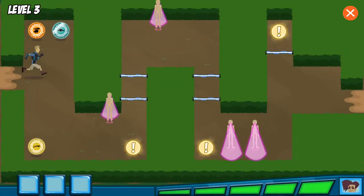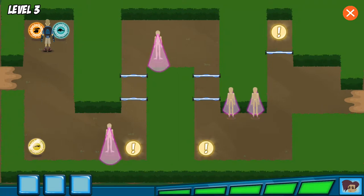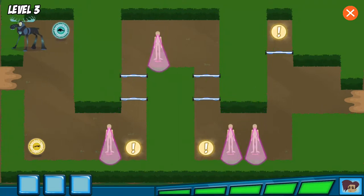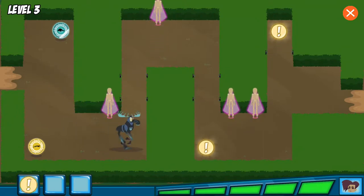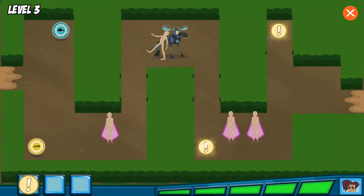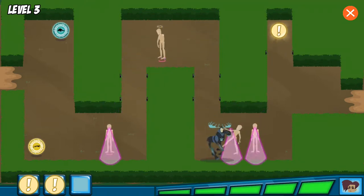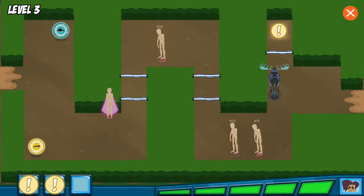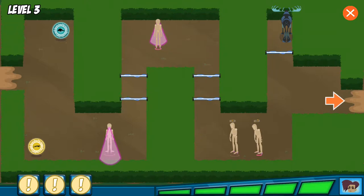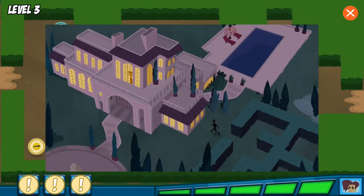My baby animal escaped! Quick — mannequins, find it! Pangolin power! Moose power! Yes! This is the first animal clue — just gotta collect the rest! Another clue! Yes! We got all the clues! Awesome! Now go to the mansion and save that baby animal!